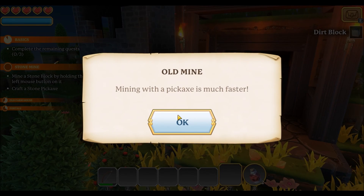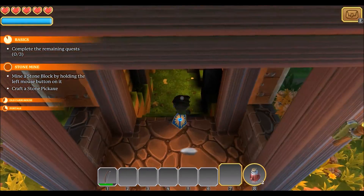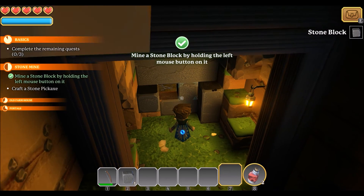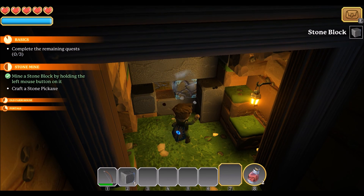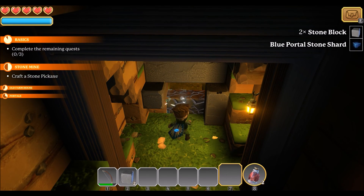Old mine — mining with a pickaxe is much faster. You think? I don't have a pickaxe. Craft a stone pickaxe.